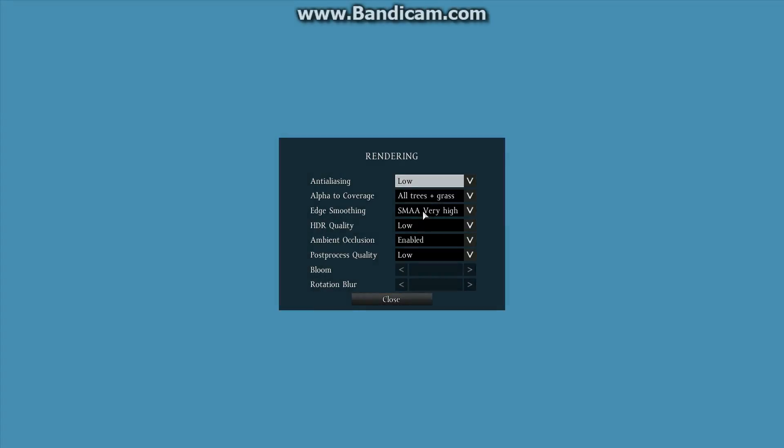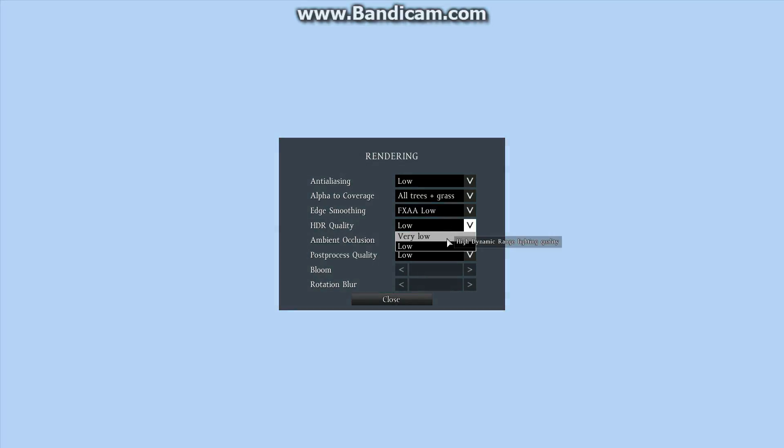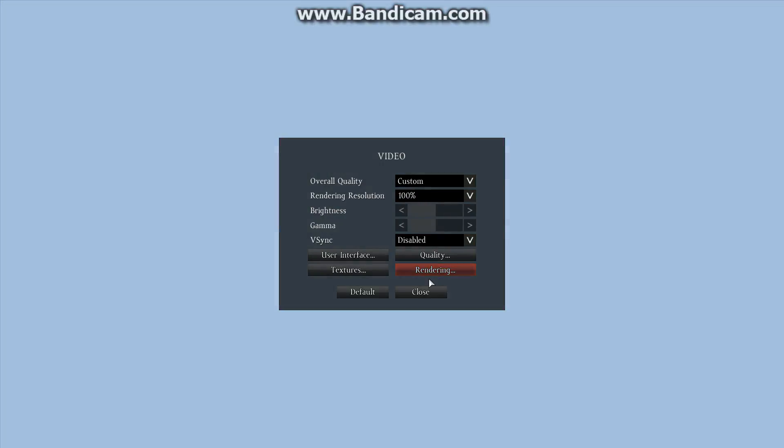Set it to Low — All Trees Plus Grass. If you like smoother, blended edges, put it on SMAA Low or Normal. If you like sharpness where everything stands out nice and clean, keep it at FXAA Low or Normal — just keep it at Low, it's just as good as Normal. HDR Quality — you can set it to Very Low for a 1-3 FPS difference, but I just keep it at Low. Ambient occlusion only works when post-processing is set to Low, but if you keep post-processing on it'll kill your FPS and get super blurry. So disable that and disable ambient occlusion. Bloom — down. Motion blur — down. That's it.